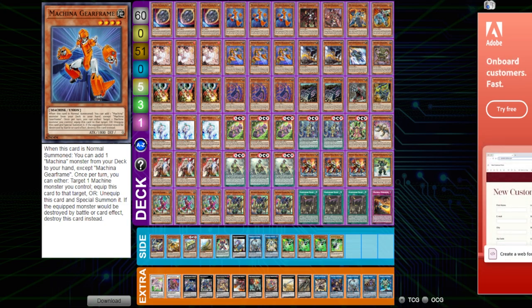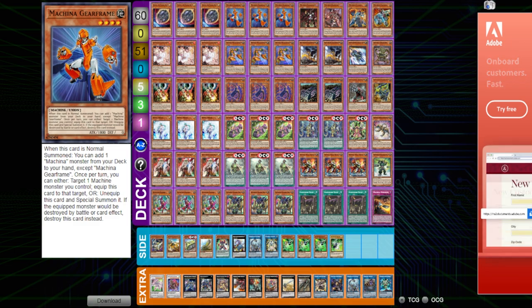So we've talked about Super Heavy Samurai and Rescue Ace, and now I want to get into something a little closer to home for me. If you don't know what the Infinitracks are, they are basically a good chunk of the engine for the Earth Machine deck — a pile of different monsters that are Earth and machines that combine to either control the game or to OTK.